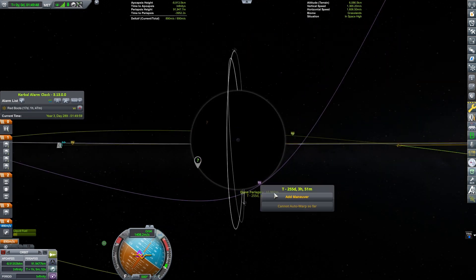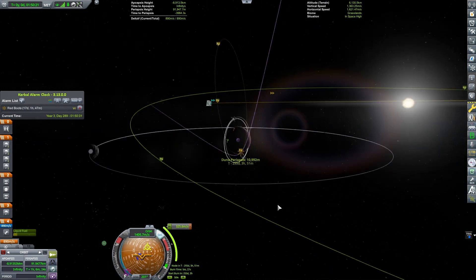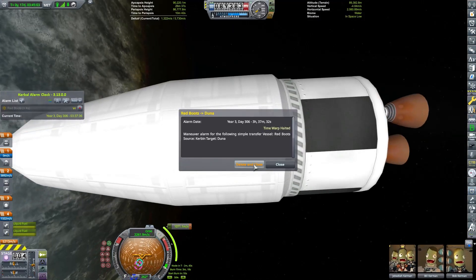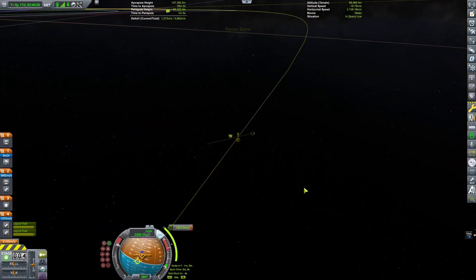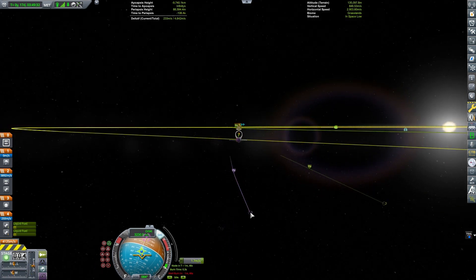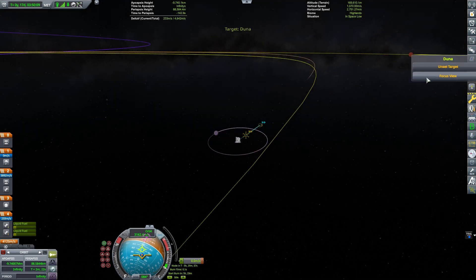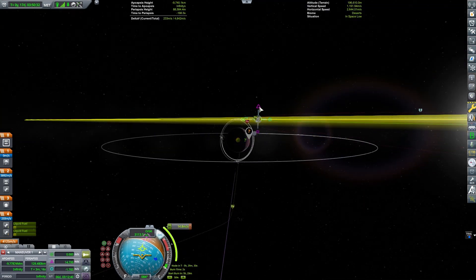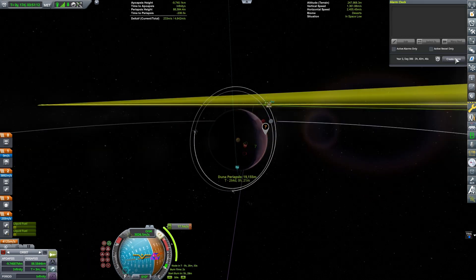Both of these missions I'm going to aerobrake over the south pole and land on the south side of the planet. Because I have a rover, I'll be able to just drive the rover to wherever the crew land. The way I solved a lot of my issues with driving rovers being such a huge pain is, for the first time in my life, I used the Bon Voyage mod. I've never used it before - boy, did that make such a difference. I could go do other things, go into time warp, and the rover would just go where I wanted it to go.